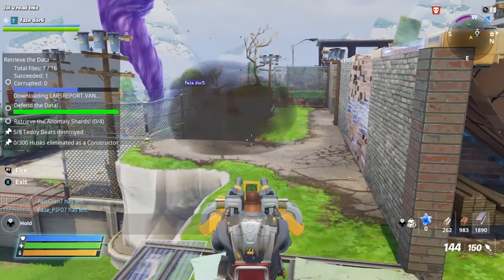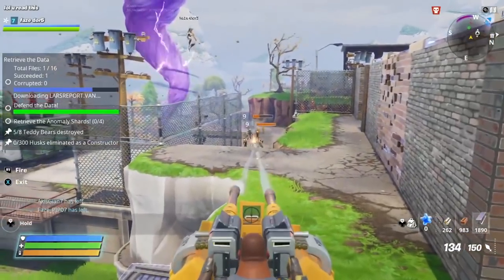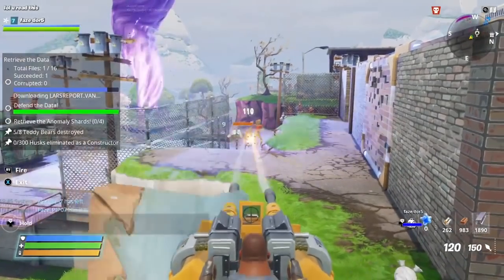Eliminate husks as constructor - zero out of 300. I don't know what you mean. This is quite clearly me beating husks as a constructor.